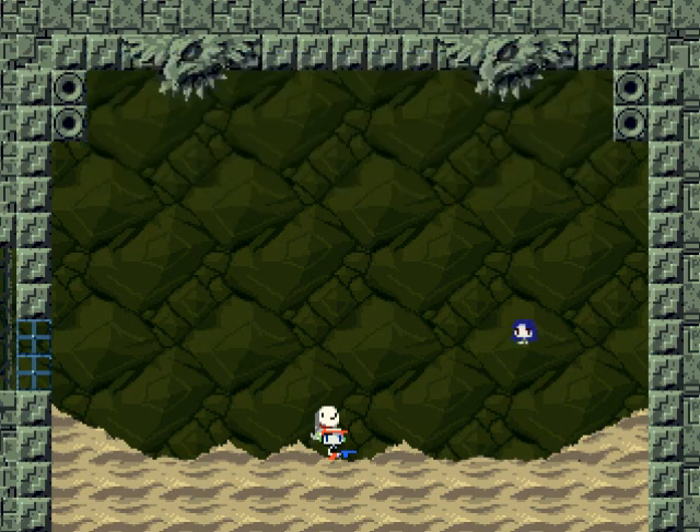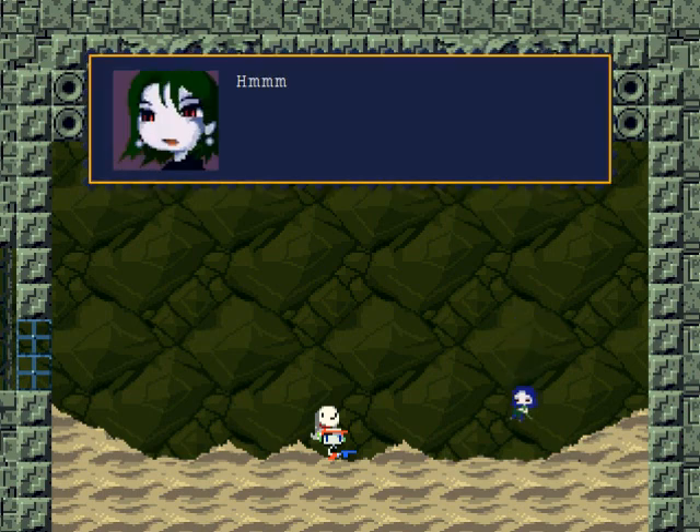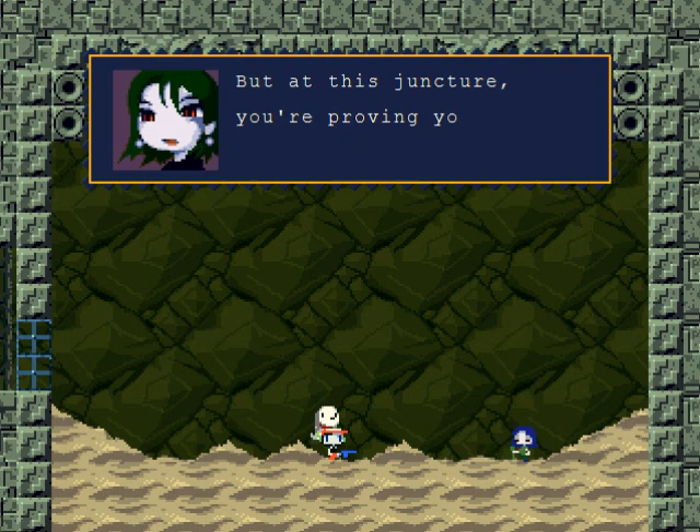Balrog failed in his duty, and it's Misery. She says: 'You look like quite a fighter, but at this juncture you're proving yourself rather a nuisance — shall we settle this?'